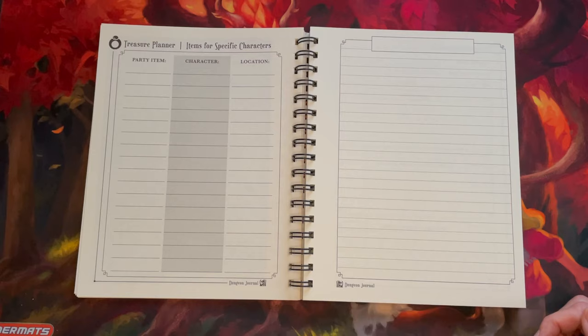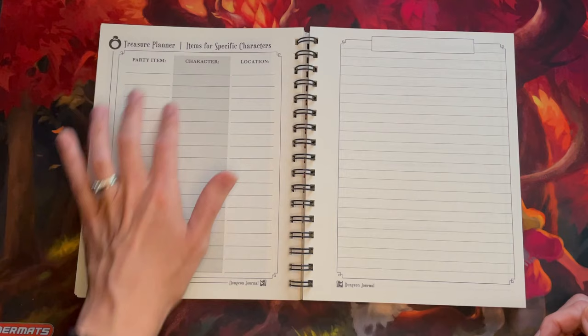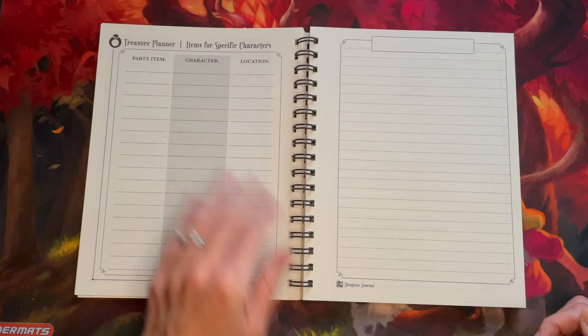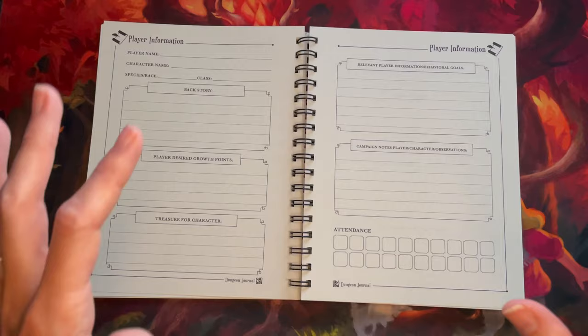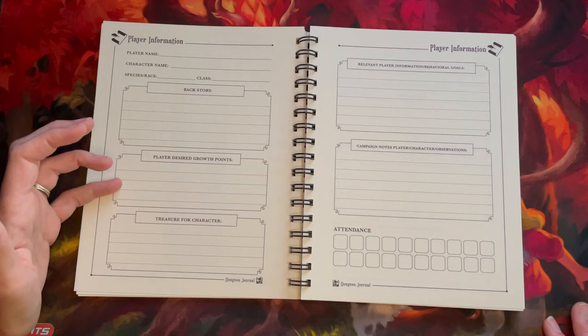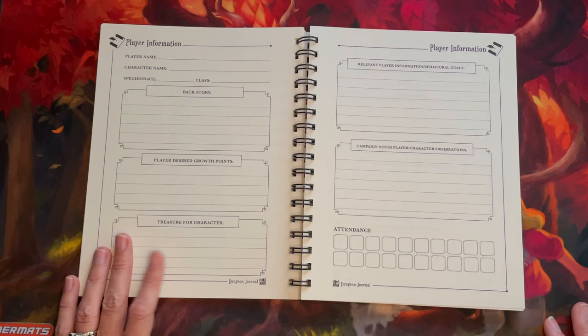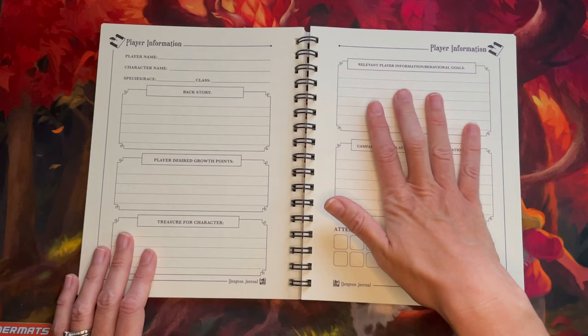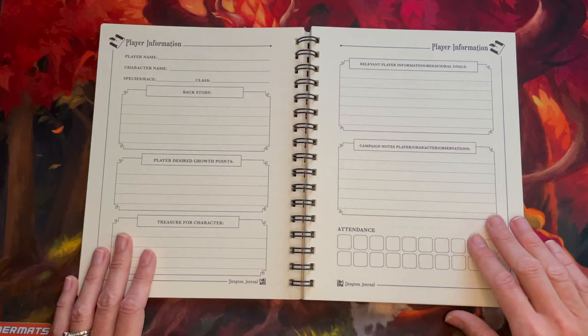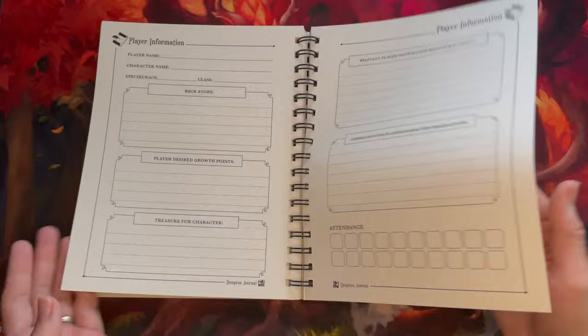This section is for planning your treasure — if you want player characters to get magic items throughout the campaign, you can put that here along with which character it might be for and where you might place it. I like giving magic items as rewards for players achieving therapeutic goals. Then we have the player information section: player name, character name, species or race, class, backstory, desired character growth points, intended treasure or magic items, relevant behavioral information or goals, notes and observations, and an attendance record where you write the date and check or mark whether the person was there. This repeats six times for your entire party.